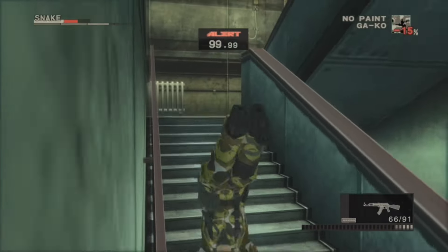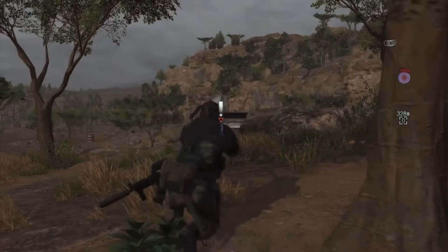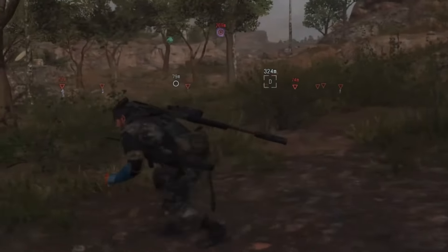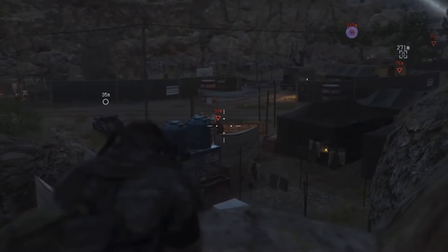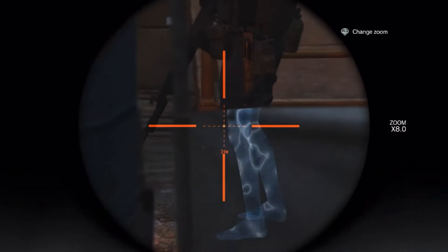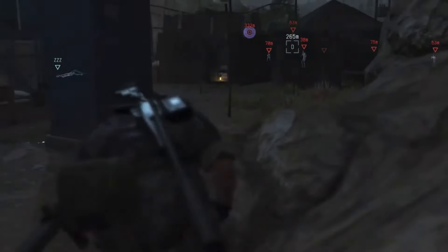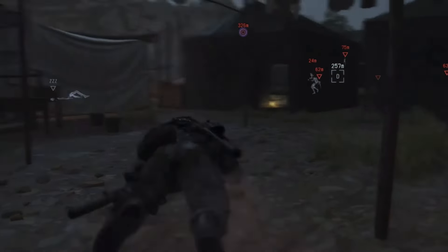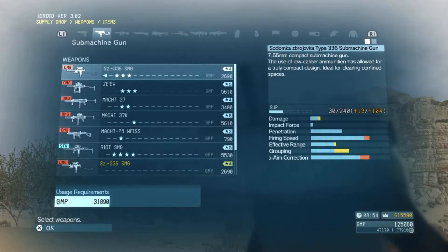MGS 4 switches out the magic backpack for a half-baked Drebin system. MGS 5 almost adds in meaningful carrying mechanics. Snake can only carry three guns: one on his hip, one on his waist, and one on his back. Only sidearms and PDWs go on his hip. ARs, shotguns, and grenade launchers go on his waist. And power weapons like snipers, LMGs, and rockets go on his back. Sadly, the limited carry capacity doesn't really force you to interact with the world sandbox in a meaningful improvisational way, since you can call in whatever else you'd rather use at any time. Mother Base deliveries act as the new magic backpack.